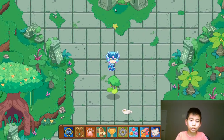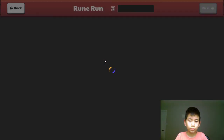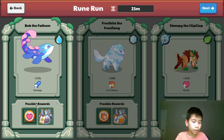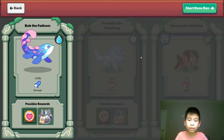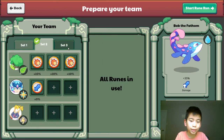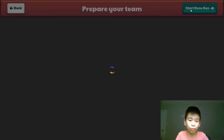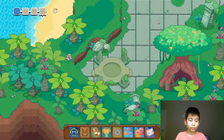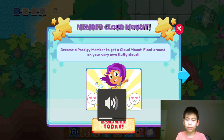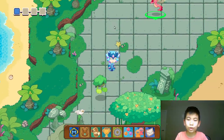Let's go here. Okay, let's just choose this one. Yeah, these are my rooms that I have. Okay, let's start one.